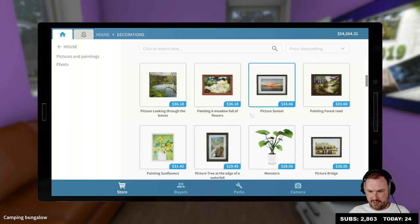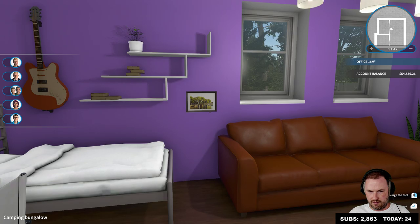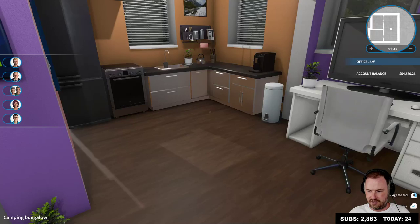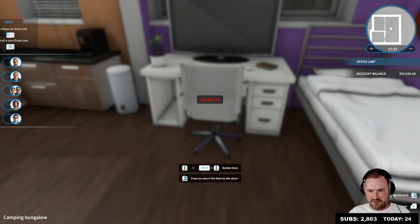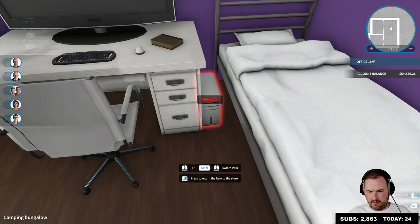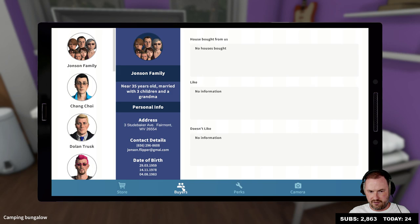What about a picture of a bridge? Nice — everybody loves a picture of a bridge. He needs a PC — oh fuck, oh fuck yeah, you're right, shit! All right, electronics — we're gonna get him the computer sphinx, right next to his bed. Okay, what else does Chang Choi like? I'm trying to appeal to Chang Choi.